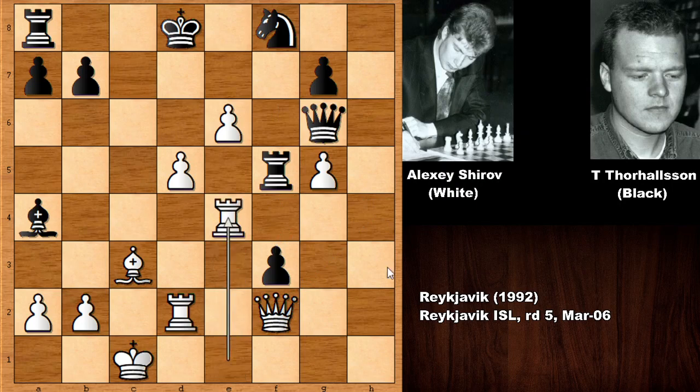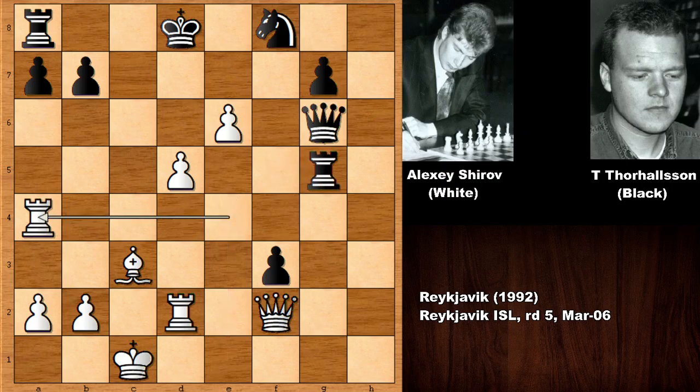In this position, the knight is not going anywhere. You can also push the pawn — there is no time for defending the bishop. E7 is also possible, so we have rook takes on g5, but Shirov simply captured the bishop. We have rook to g1, blocking, not exchanging.